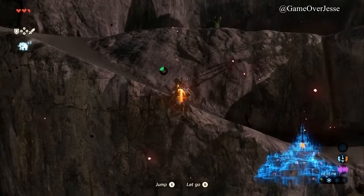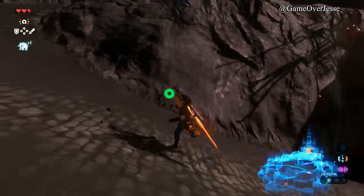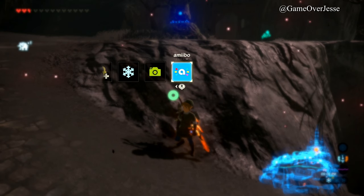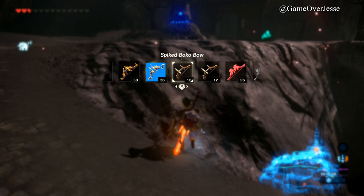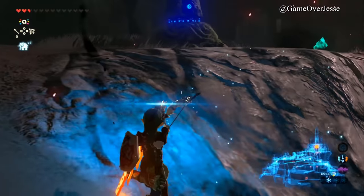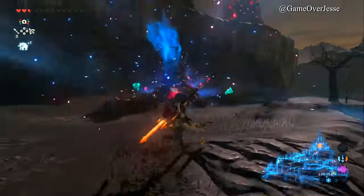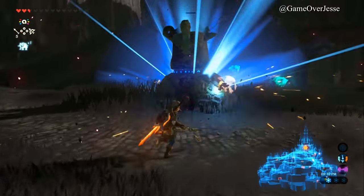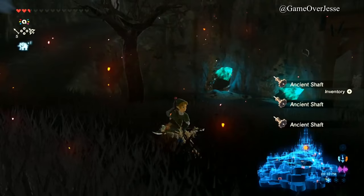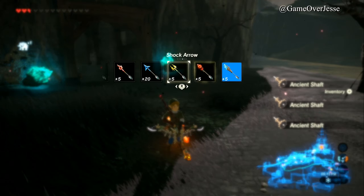Okay, there's a guardian right here that we can try to avoid. I'm going to get an ancient arrow ready and — boom — hit it in the eye. It's dead. Just kind of wait for it to stop, then grab all of this stuff and change back to a normal arrow.